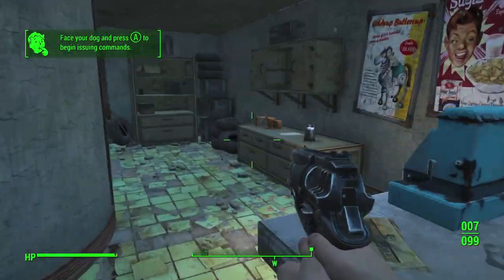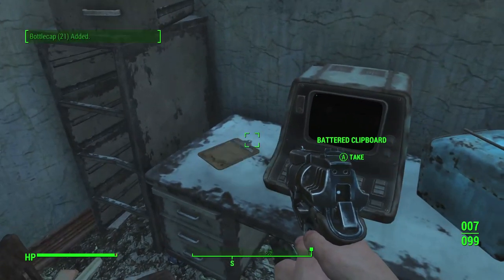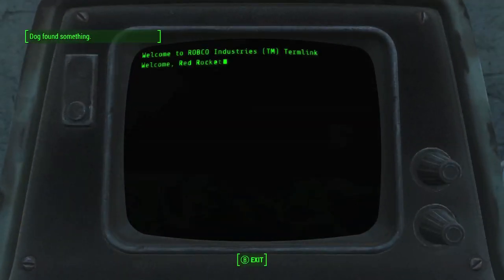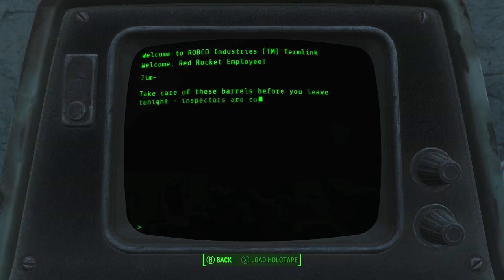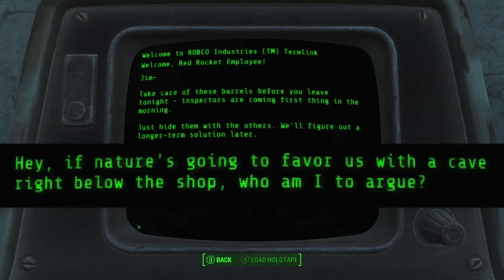If you go back here in Red Rocket truck stop there's a computer, and if you use the terminal and read what it says, it talks about taking care of those barrels before you leave tonight — inspectors are coming — and then it says, hey if nature is going to favor us with a cave right below the shop, who am I to argue? So it tells you right there that there's some kind of underground storage somewhere.